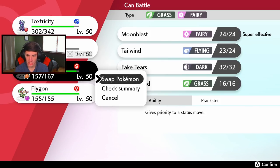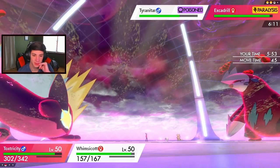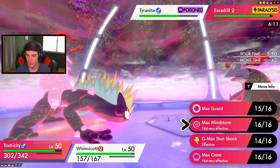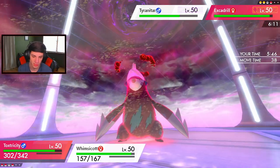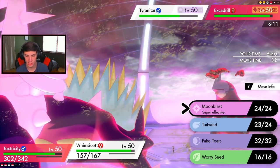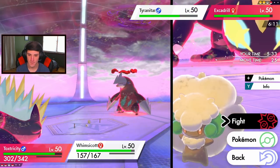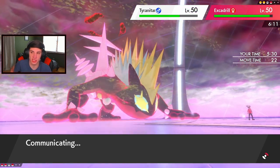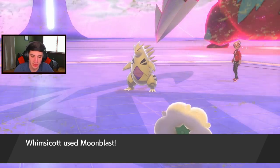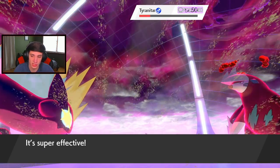How should I do this with Whimsicott? I could Fake Tears, or I'll just go into another Stun Shock to start wasting his turns. I could Fake Tear the Tyranitar or double into him. Best bet is just to double up into Tyranitar in case this doesn't kill - we're doubling into this side. Moon Blast and Stun Shock together, making sure it dies. We say bye bye to Tyranitar!